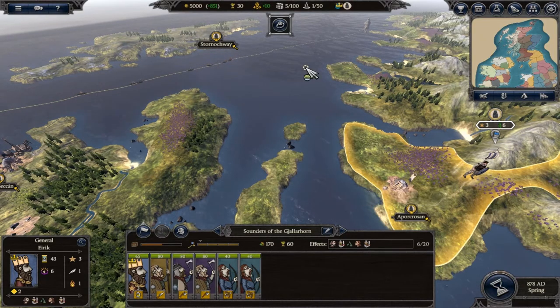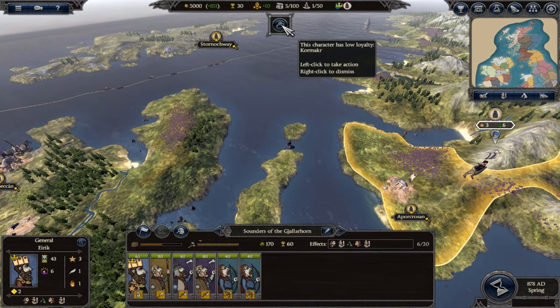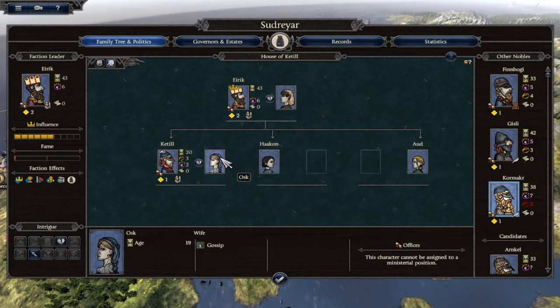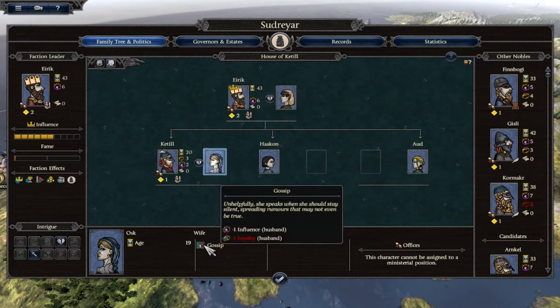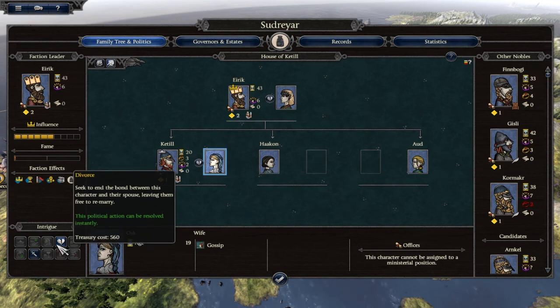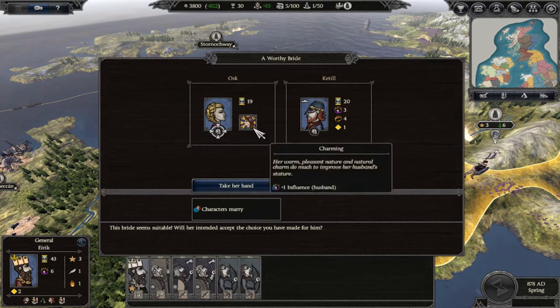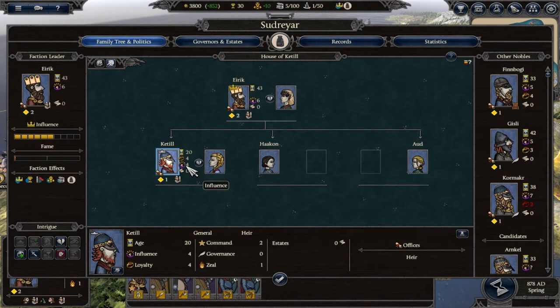One character already has low loyalty — Cormac. In our family tree we have Eric at the top with Alfhild, and our older son Ketil whose wife Osk is a Gossip, decreasing his influence and loyalty. We can afford to dismiss her and find a new wife — we replace her with a new Osk who actually increases his influence by one, improving his loyalty. Ketil is a reasonable commander but bloodthirsty, vigorous, fearless, and a rider — he'd like to be leading an attack army rather than staying as garrison.